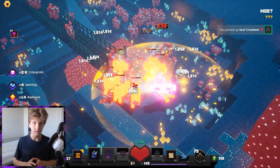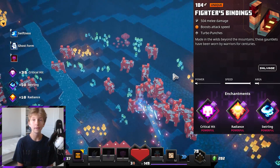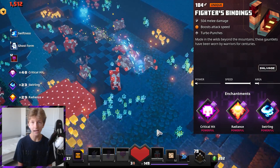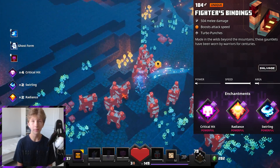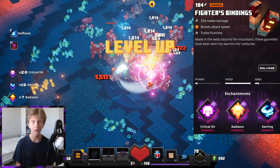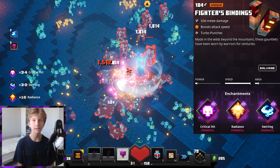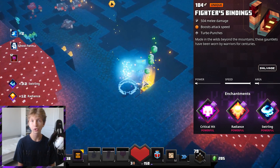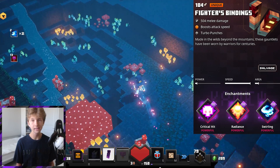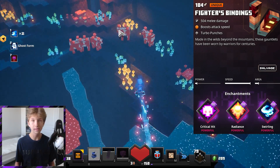Going into detail with each item, starting with the melee weapon slot — the Fighter's Bindings. These have a very fast base attack speed, and one thing that's also really great about them is when you do your combo hit, you won't stop attacking for a split second after. When you look at weapons like Sickles, they have a combo that will cause you to attack slower for a short period of time. With the Fighter's Bindings, you do not have that downtime — you are constantly attacking. With this consistent attack rate, we need the right enchantments to make the build work.